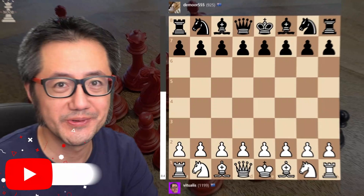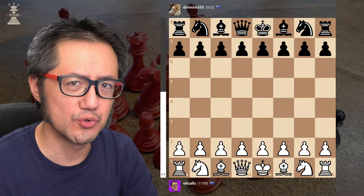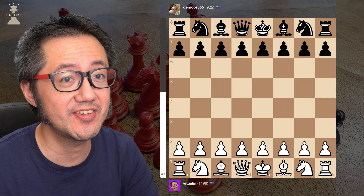Hello, this is Vitualis the chess noob, learning and having fun with chess. Today I'm going to go through a little bit more about the Vienna game — specifically, what do we do when the opponent with the black pieces responds to the Vienna with d6.